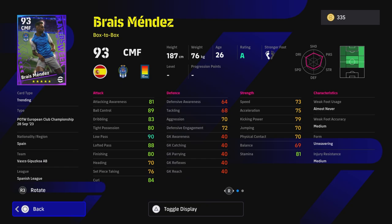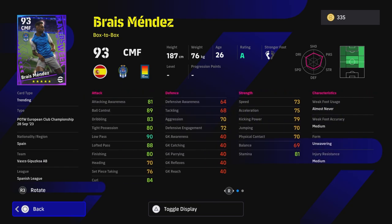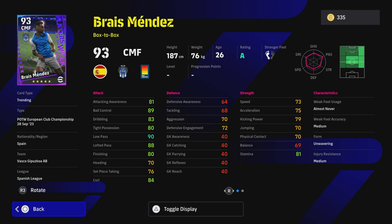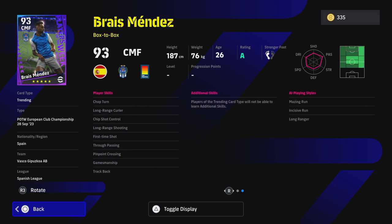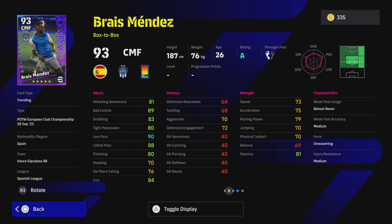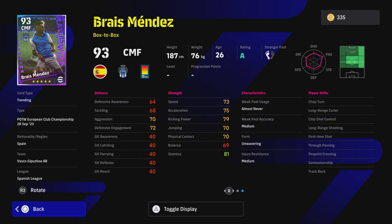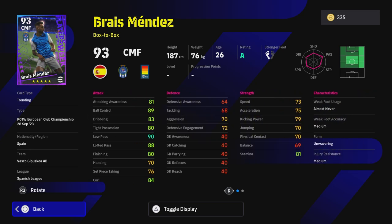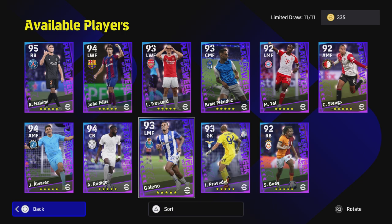We also have Mendez — your traditional box to box, but he doesn't have high defense, which is everything I avoid in a defensive box to box. You definitely need more defensive capabilities added to him. The rest of his stats are kind of mid, even with his track back. I do like him as a right midfielder though, because he's got really good passing — with long range shooting, chip shot control, first time pinpoint crossing, and true passing. But as a box to box CMF, standard cards like Borella are better.